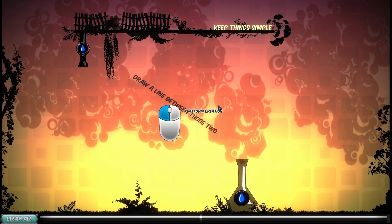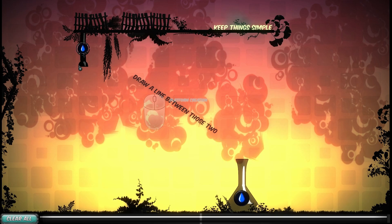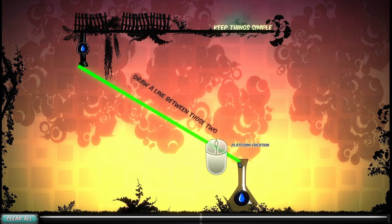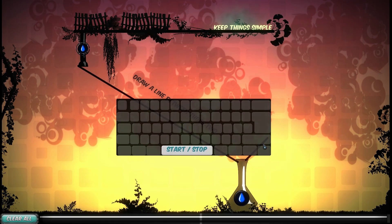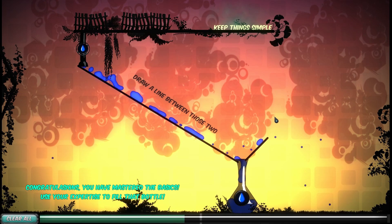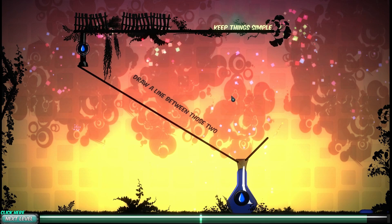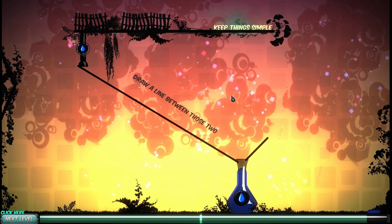Welcome to Bloop Reloaded. So you create platforms by drawing lines. I'll compare it to its predecessor, but also cover what this game is on its own. You're creating platforms — drawing them here and there. The controls seem quite a bit more refined. You're drawing lines and things are a lot more precise in this version.